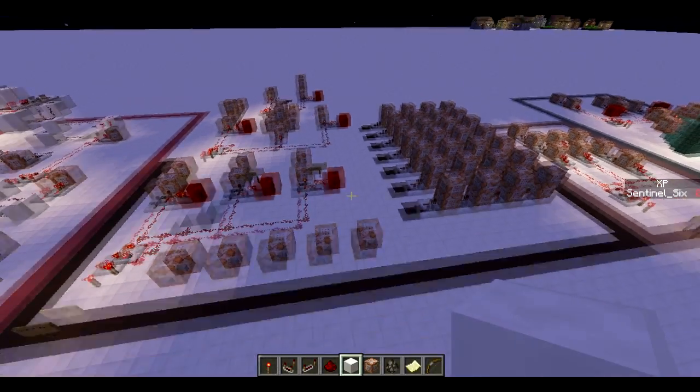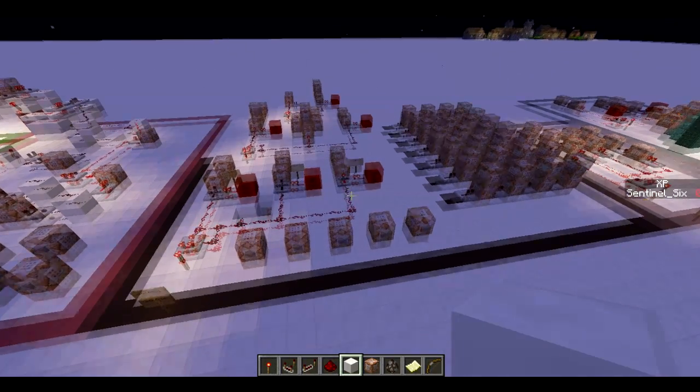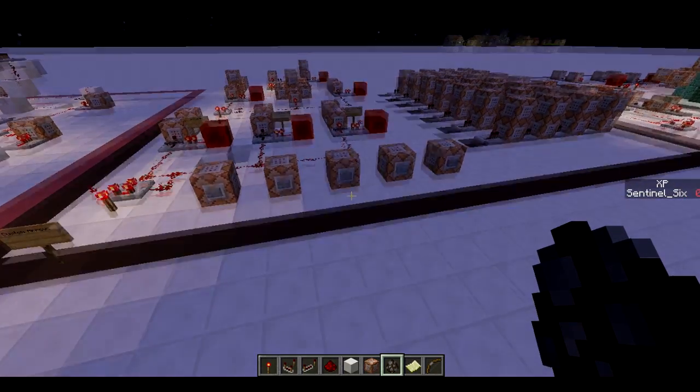Those are basically the four new arrows for the custom arrows system. There'll be a new world download in the description so you can get this version of the custom arrows system. I hope you enjoyed the video — I'll see you guys in the next one!